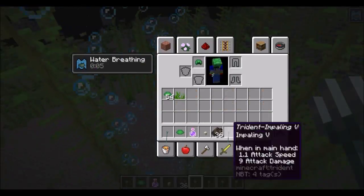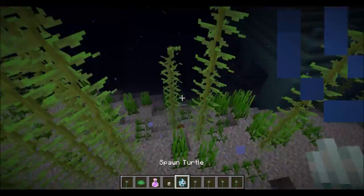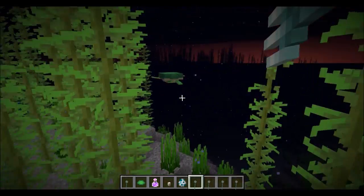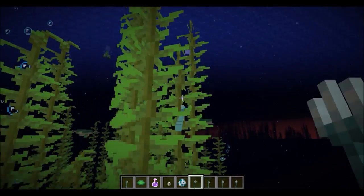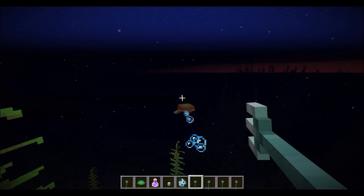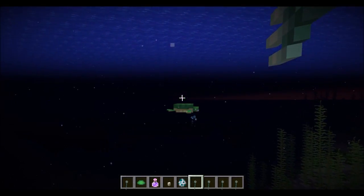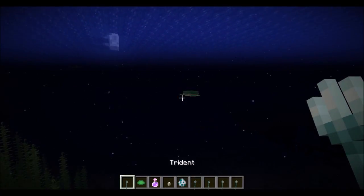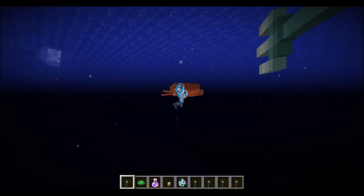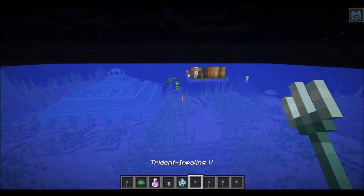Let's spawn some turtles to test on. So if we can actually hit one — full charge damage: three, four, five for a regular hit, and then three, four — so it just does a bit more damage. Where are all these mobs coming from? Apparently mobs spawn in the middle of the ocean now, so that'll be good for a next test.